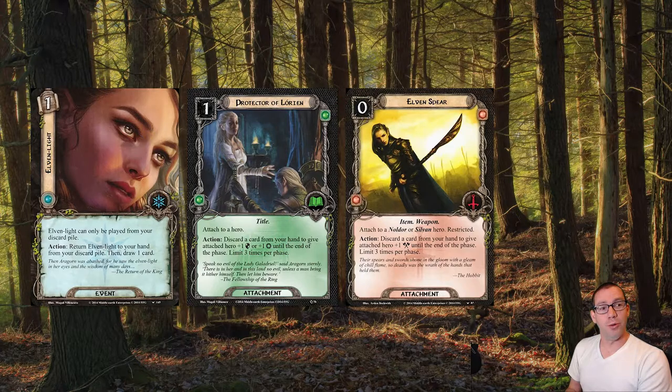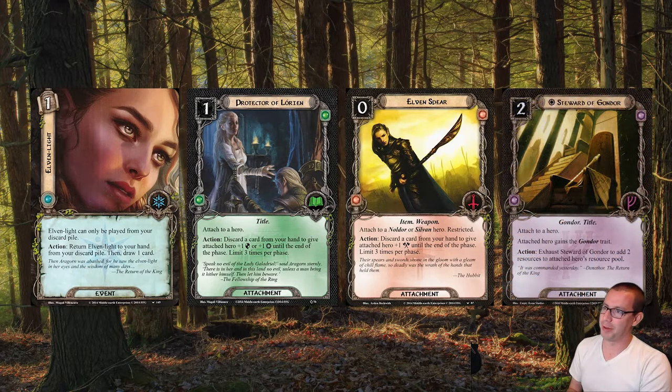In order to fuel the Elven Light, which is pretty costly on the resource front, we have Steward of Gondor, which Theodrid is going to pay for, or possibly Gandalf, depending on exactly when we find it. And that is definitely going to go on Arwen. The deck is very skewed towards spirit resources, as you might expect, because of that.